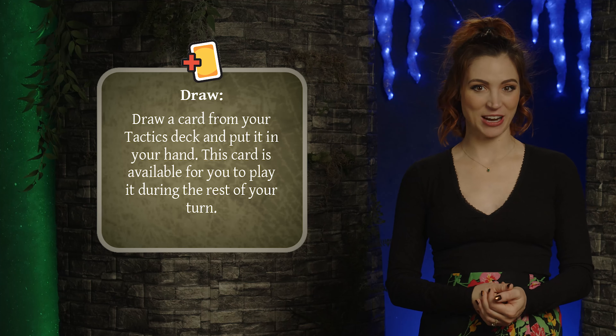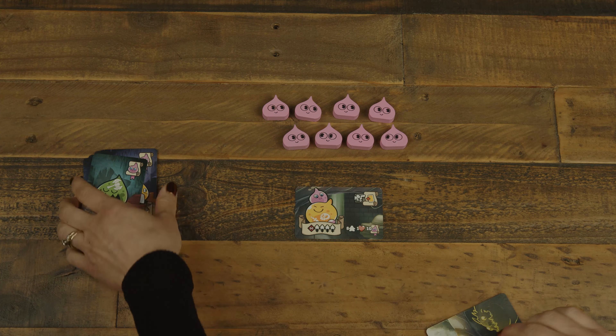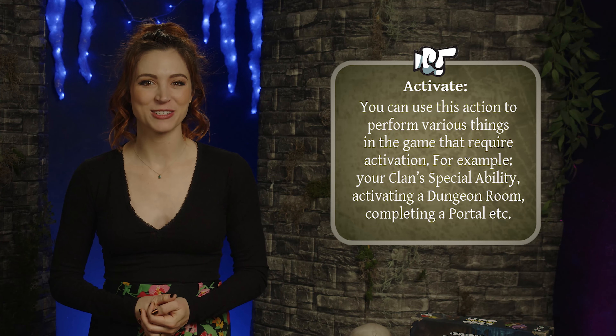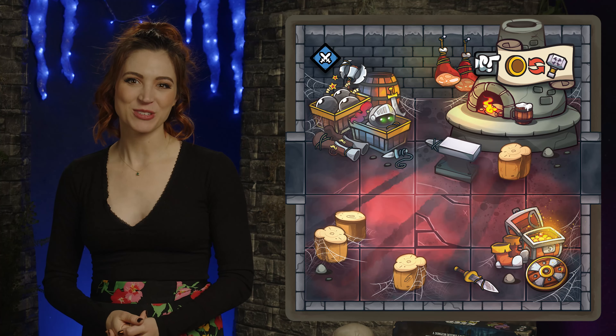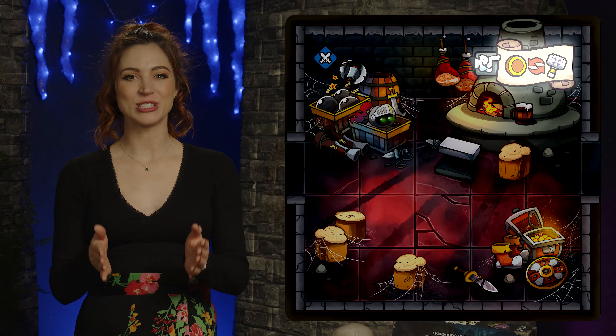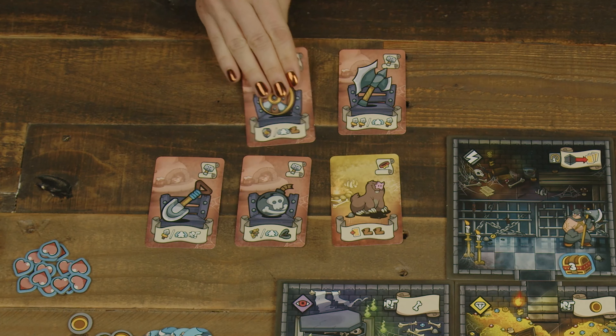First up, in the play cards phase, the active player may play any number of cards from their hand, one at a time, resolving each fully before playing a new one. Cards have no cost to play — they're simply revealed from a hand into the play area face up. The abilities on cards may be resolved in any order, and players can use abilities on any of their monsters in the dungeon. The draw action allows a player to draw an additional card from their tactic deck into their hand, usable on this turn. If a player's deck is ever empty and they need to draw, they shuffle their personal discard pile into a new draw deck.